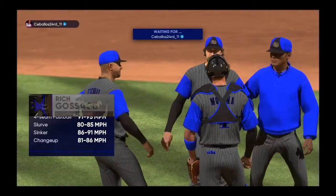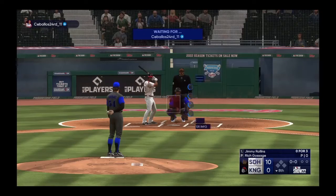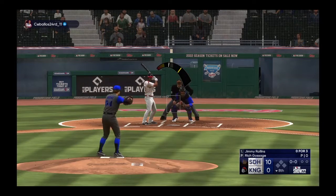New pitcher now — Goose Gossage. He's got a nice lead to work with back here at the ballpark. And now the shortstop Jimmy Rollins.